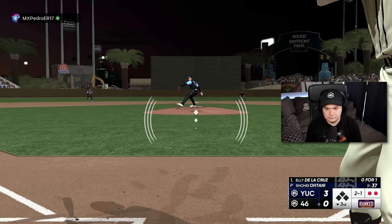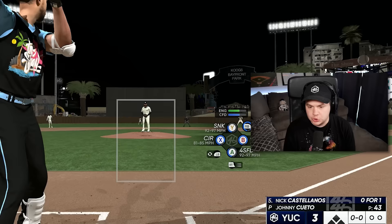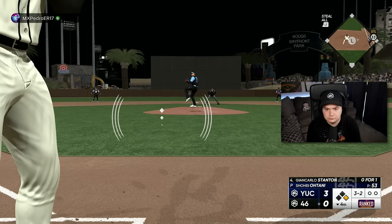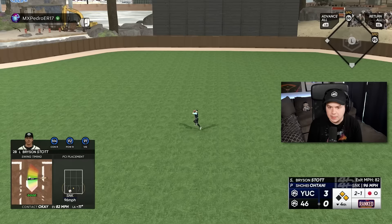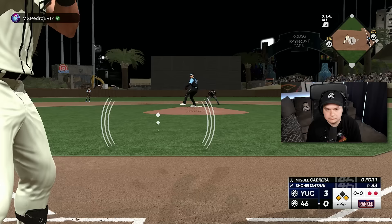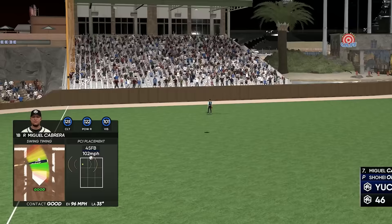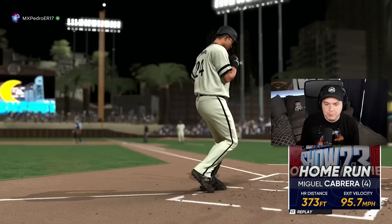Miguel Cabrera — how is that a home run? I don't care, all I know is that we've got a tie ball game. 450 feet. What a swing — fifth inning, tie game. Cueto is actually pitching pretty well for the most part. It was one bad pitch to Carlos Santana, and then the first at bat was a very late jammed hit that barely stayed fair. It really hasn't been a bad game for Cueto at all. He's got nine strikeouts.